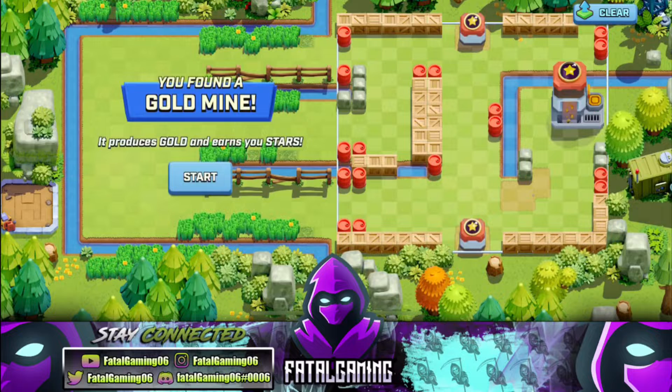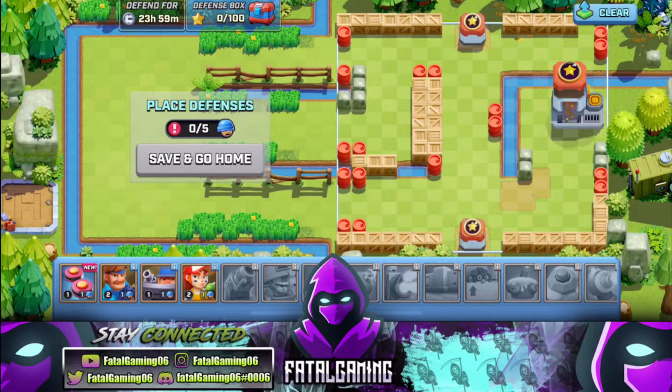Each box also takes a key to open. On max cooldown you can hold five keys in your resource inventory. You get 10 stars, open a box, and repeat the process for as long as you have keys. After using your keys they go on cooldown, and after some time you get them back and can keep going into battles to gain more boxes. You also get a defense box, obtained by winning defensive stars, which works the same way.